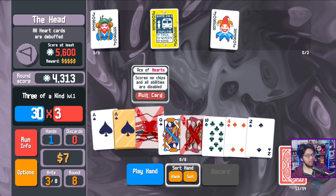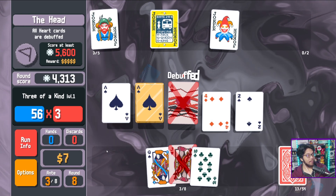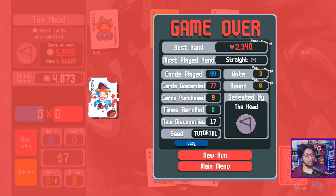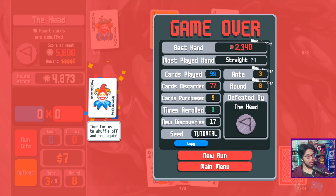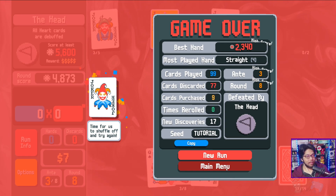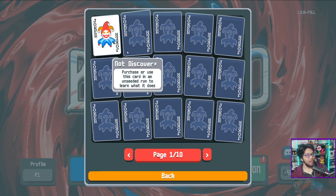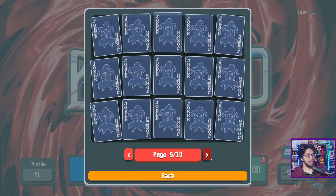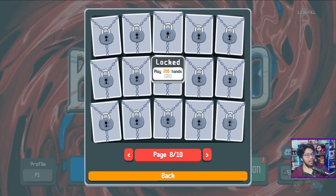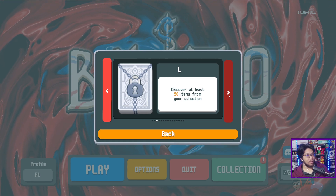Alright, time for us to shuffle off and try again! Tutorial seed — everyone gets the same seed, that's cool. High score! The layering looks off there — maybe intentional. Let's see what the game looks like when you restart. Collection — jokers, I've only found a few. 150 different types total — how do you unlock these? Oh god, there are so many decks!